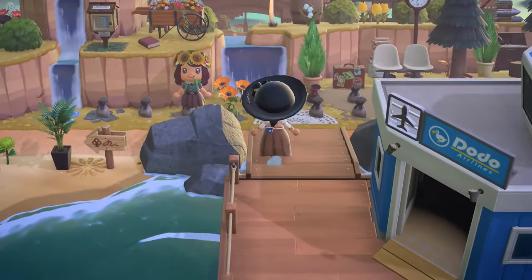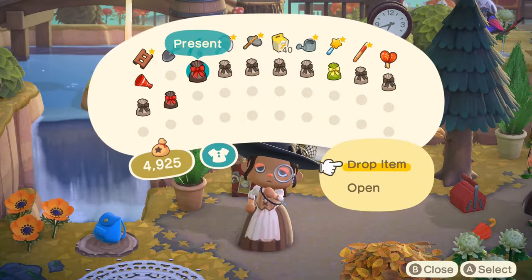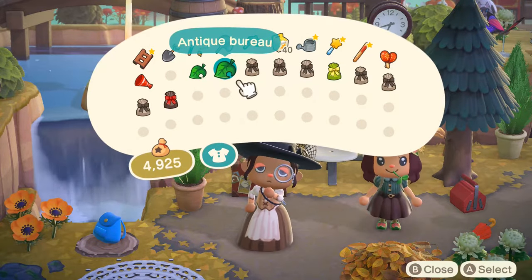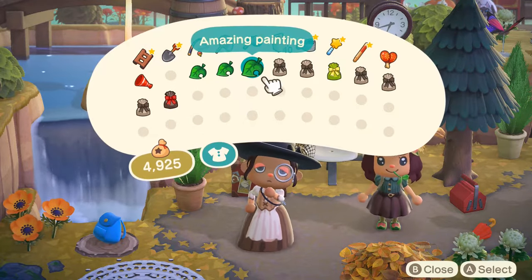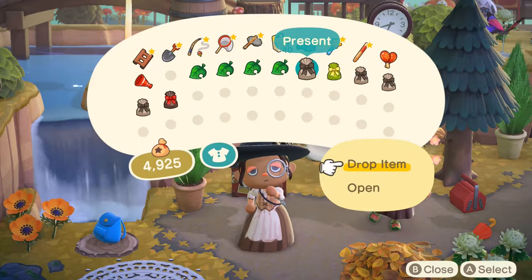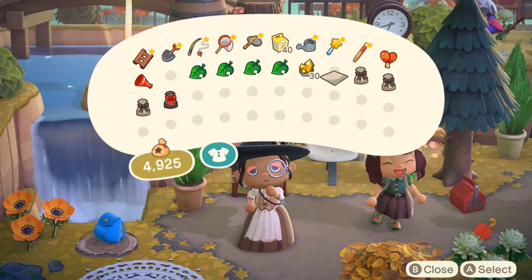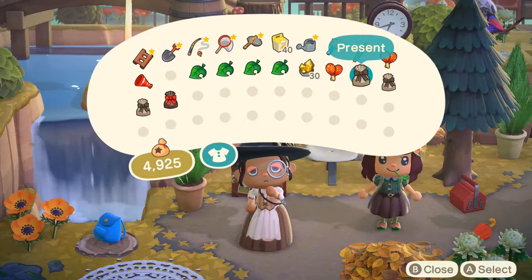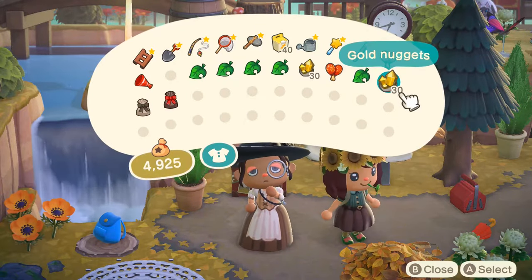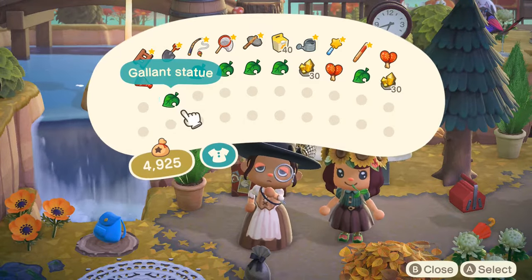Here is my mom and here we go — a lot of gifts! She gave me a beautiful statue, an antique bureau, an amazing painting, solemn painting, gold nuggets, maracas — which is literally so cute — a robust statue, more gold nuggets, and a gallant statue.